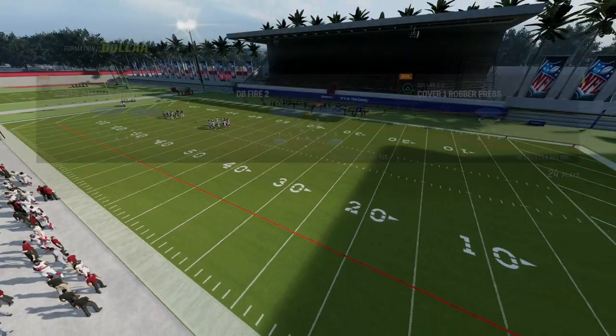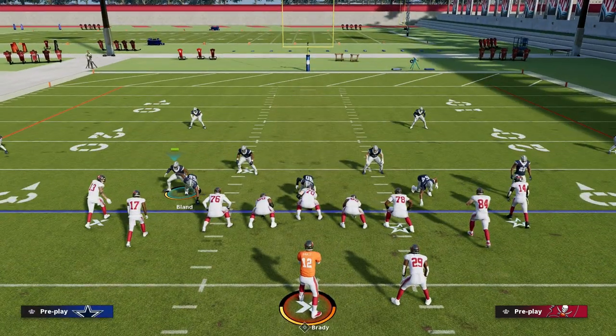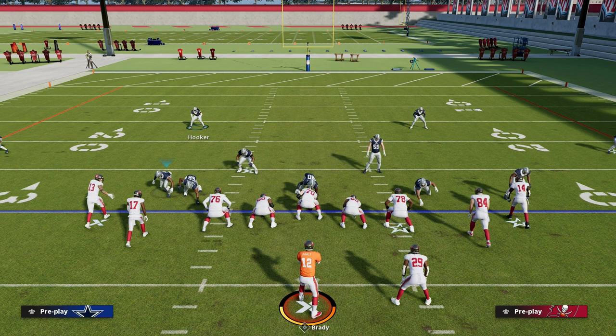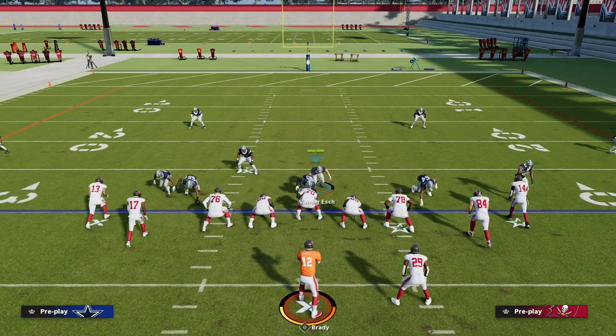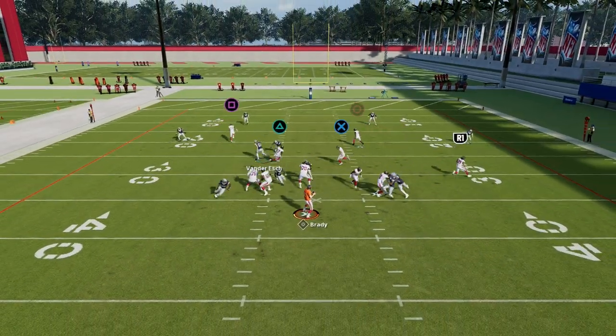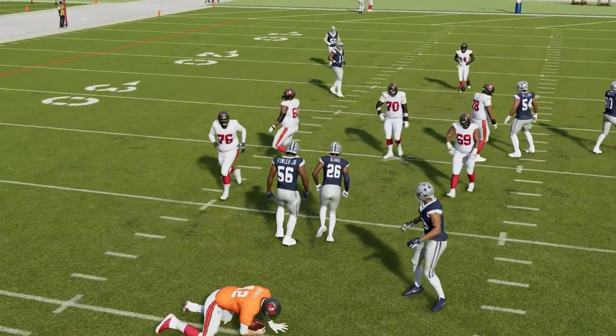For DB Fire 2, the setup is simple: we're going to take the cornerback that is not going to press up and walk him down, put him on a QB contain. Then I like to user this linebacker, crash our line down, and what you're going to notice is we get incredible pressure off of both edges, looping through B-gaps — all kinds of incredible pressure out of this defense.